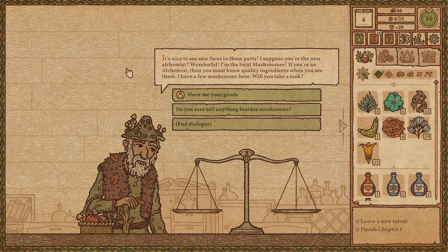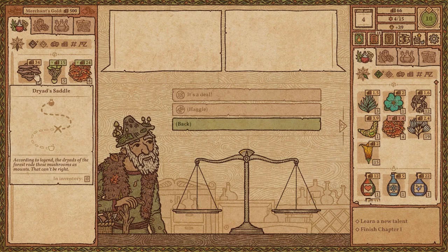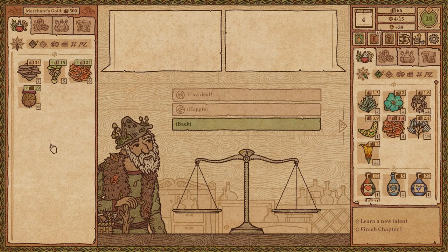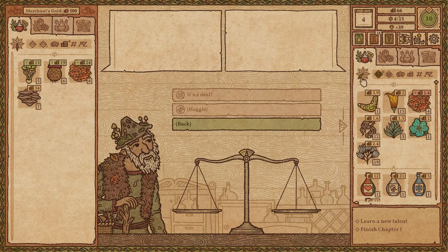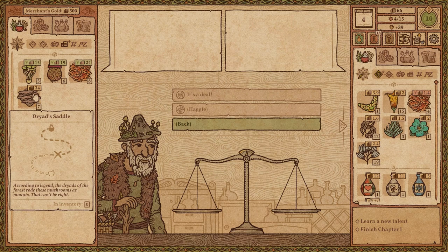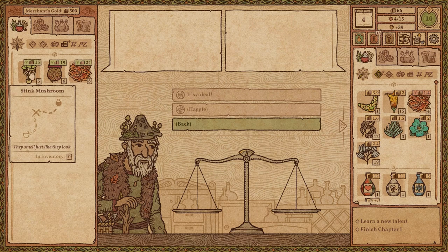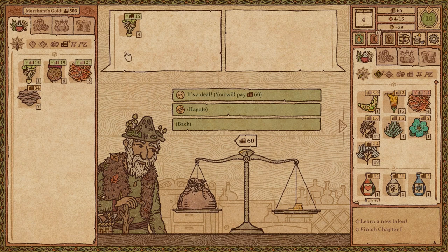He's the local mushroomer. If you're an alchemist, you must know quality ingredients when you see them. Show me your mushrooms - oh, these prices aren't too bad. Dryad saddle - try it at the forest, throw these mushrooms. That sounds like witches flying on brooms. Stink mushrooms - I don't have much that goes southwest. Maybe stink mushrooms would work. They're affordable. Mad mushroom - yeah, these look the most logical to me. They go southwest and it's a good price.